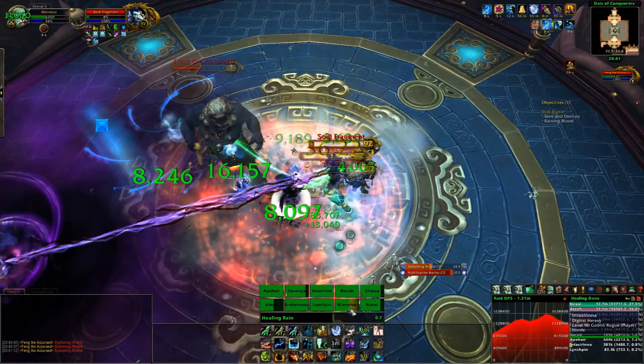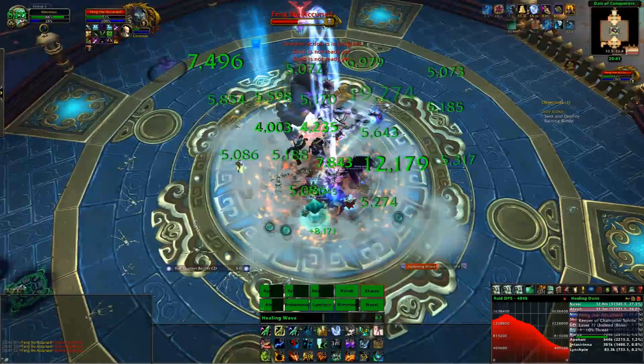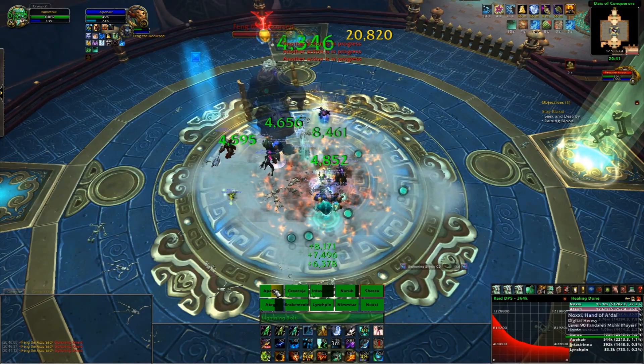For this encounter you want to bring two tanks, three healers, and a mixture of DPS. It doesn't really matter if you bring ranged or melee — they're both just as good as each other. However, you do want to bring classes with high AOE such as Demo Locks, Elemental Shamans, and similar, because of the new phase there's a lot of AOE required on the adds.